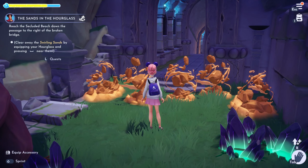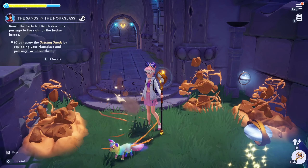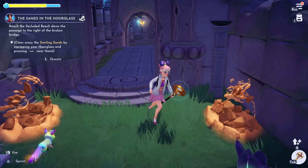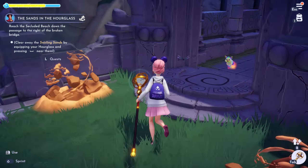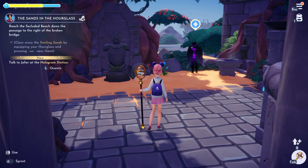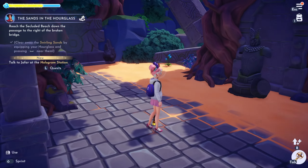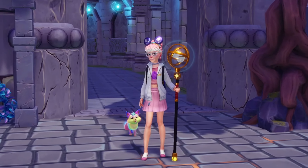Clear away the swirling sands by equipping your hourglass and pressing space. Boom! I keep putting the push like E. Wow, it's giving you a lot. It won't let me remove the other two, so I'm just going to go on. Yay, I did it! Hey, the Forgotten is here — she might just be irrelevant, just standing there. But dang, look at me with this hourglass!